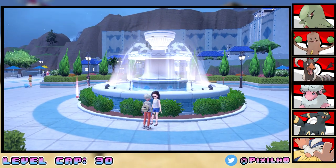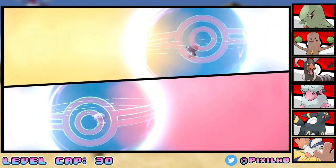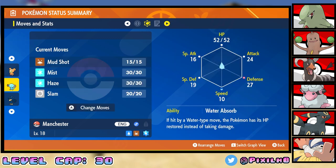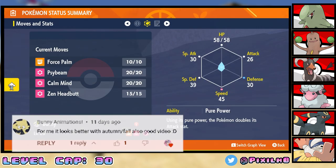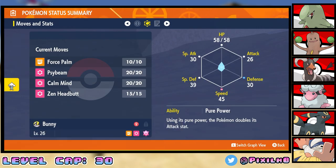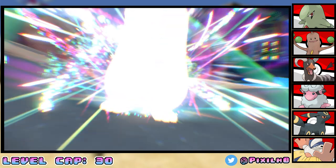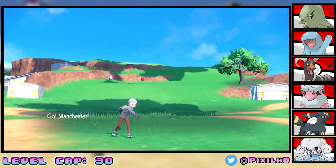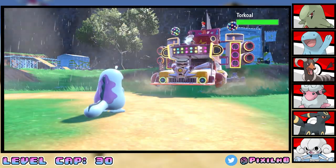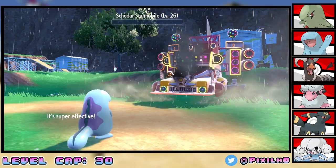There's only one way to get a Quagsire in Paldea, and that's to trade with an NPC. All you have to do is trade a Paldean Wooper and she gives you a Johto Wooper in return — meet Manchester the Wooper. On the way to the next Team Star base, we run into a Meditite. We catch her and name her Bunny — she has the Pure Power ability with a Hasty nature, which is not too bad at all. Just in time to take on Mela, Wooper evolves into Quagsire. The next Team Star base is a Fire-type one, so my plan is Rain Dance and Surf — one Surf takes out Torkoal, and a few Surfs later Revavroom goes down. That battle was extremely easy.